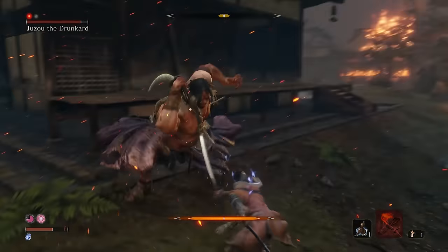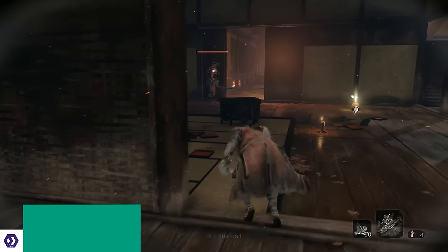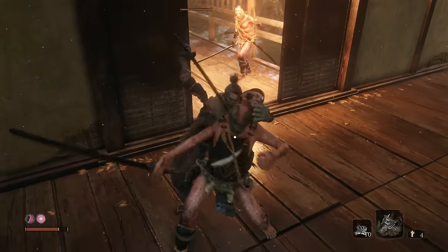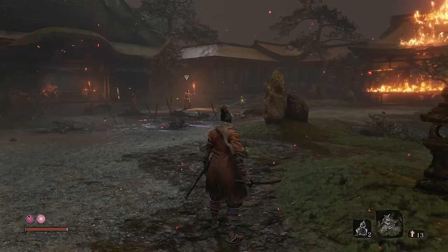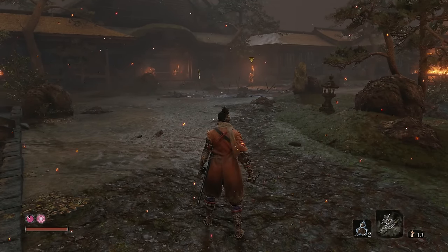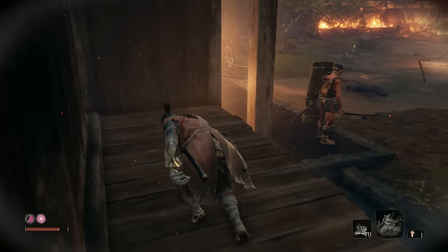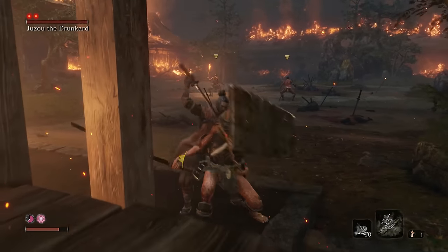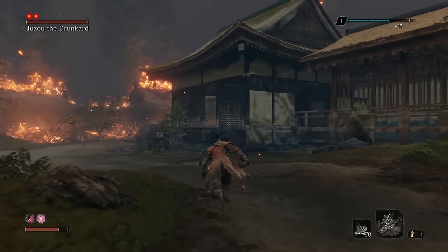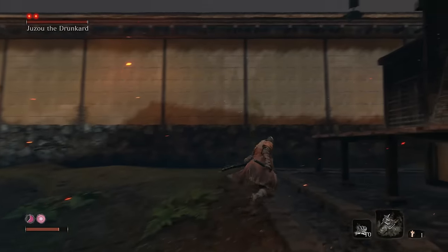Next up is Yuzo the Drunkard, the first properly nasty boss of the game. As with the Shinobi Hunter, a big part of this fight is taking away his support before the proper fight begins. Clear out the enemies in the house on the left side of the area and then use the yellow triangle trick to catch the eye of other men and draw them over to you. Kill the ranged fighter with a shuriken. You can also use a passage to sneak up and backstab the men who wait alongside Yuzo, but be warned that you will draw his attention.